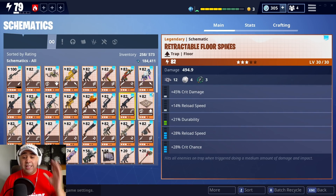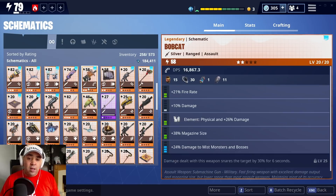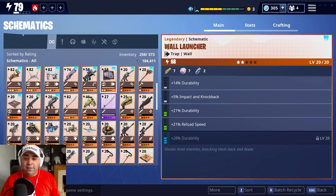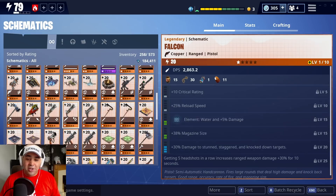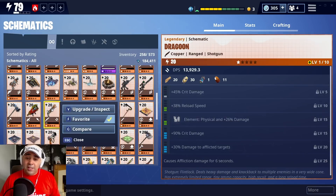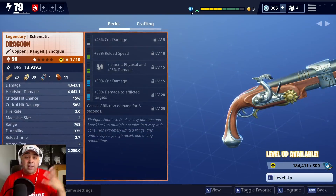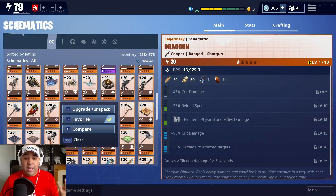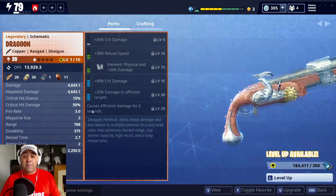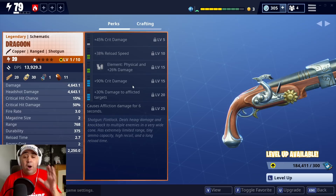Let's take something we haven't leveled just yet. Let's take a Dragoon. So what you actually do is - this is the screen you'll get when you level up a weapon. You go into the weapon you want, click it, click 'Upgrade and Inspect,' and that will take you into the weapon itself. This one's not bad actually.